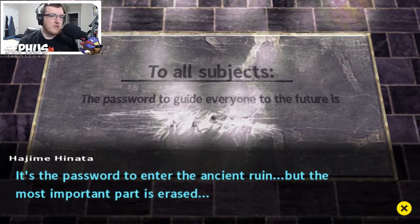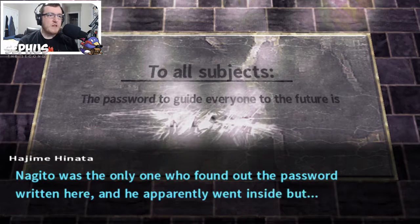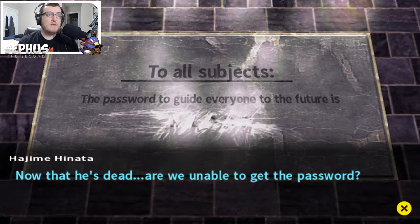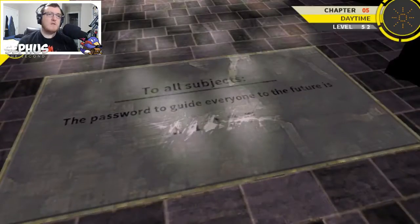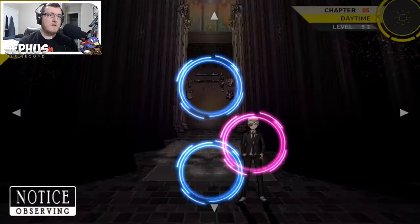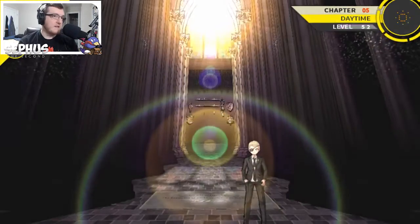The password to enter the ancient room, but the most important part is erased. Nagito was the only one who found out the password written here, but apparently he wouldn't let anyone inside. But he's dead — we're never gonna get the password. I've already gotten this clue.